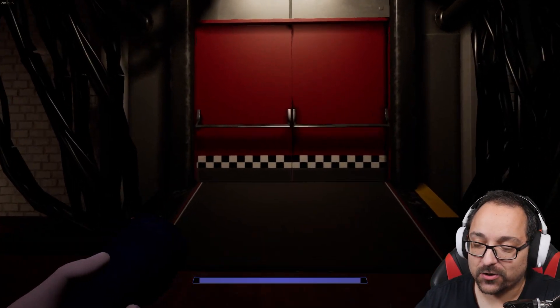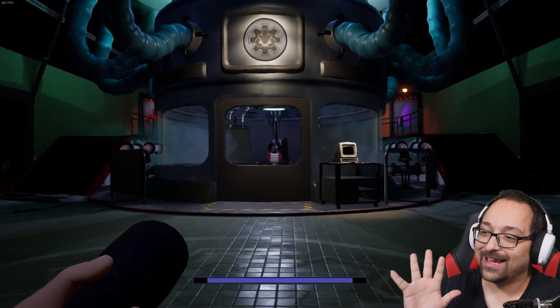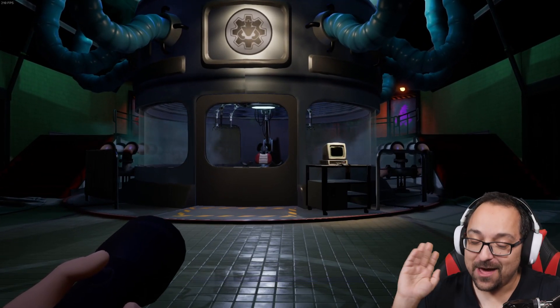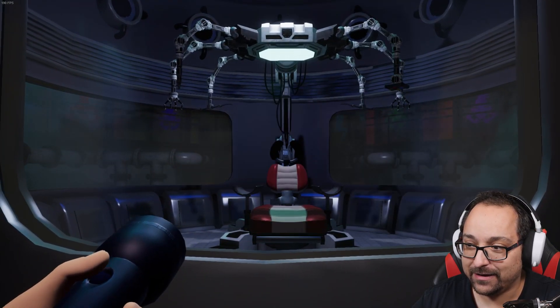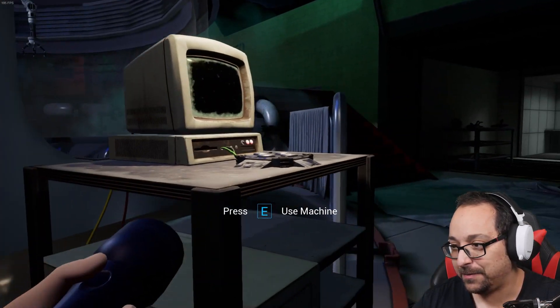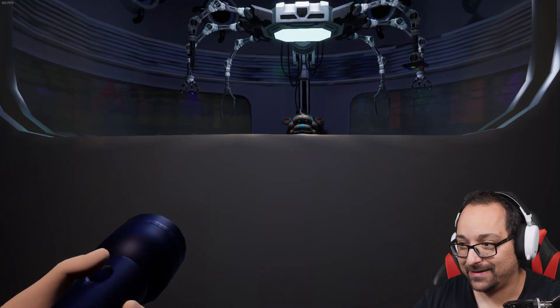Welcome back to Five Nights at Freddy's Security Breach. I really, really want to finish this. Like, I want this to be the final episode, but I don't think it's the final episode and I have to handle this right. This thing that isn't there yet because I have to press E first, and then wake him up and deal with this.